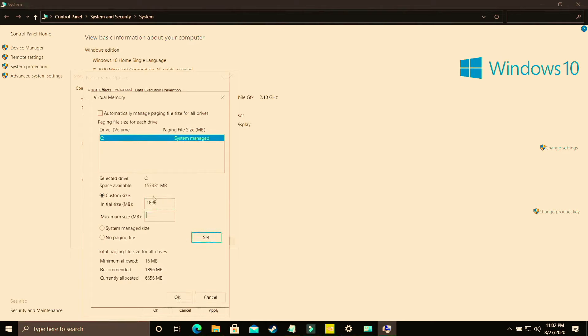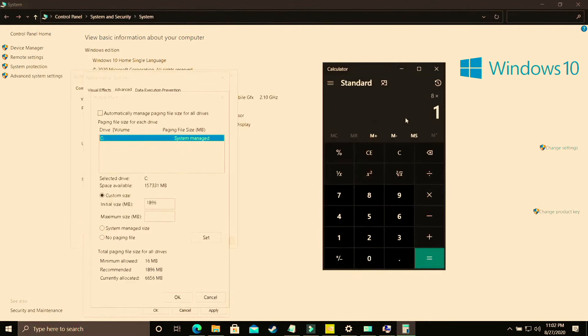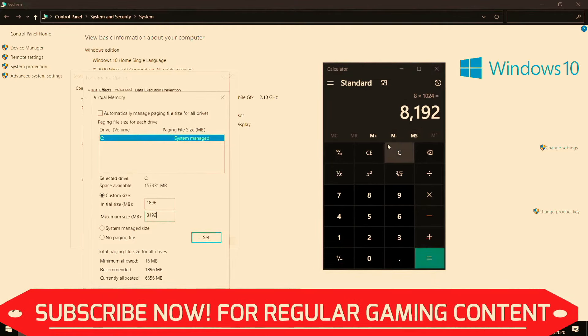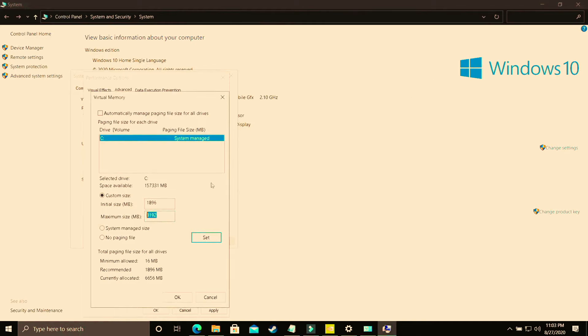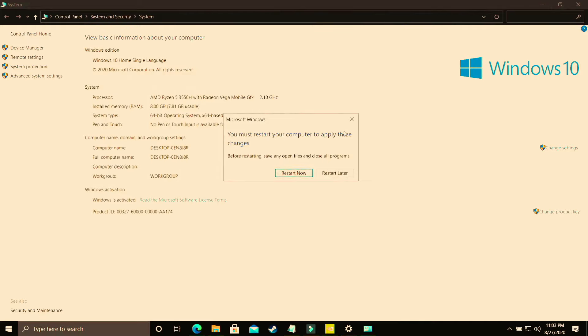The maximum size should equal your PC's RAM. For 8 GB of RAM, multiply 8 by 1024 to get 8192 MB. For 16 GB, enter 16384; for 12 GB, enter 12288. You will significantly see a boost in gaming performance once you apply this setting and restart. Click OK, apply the settings, click OK again, then restart your PC — you'll see a significant boost.